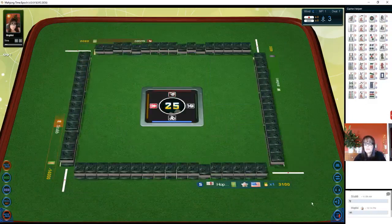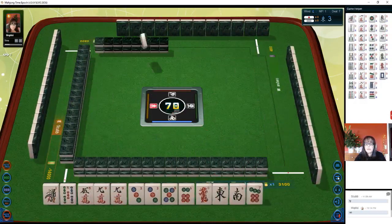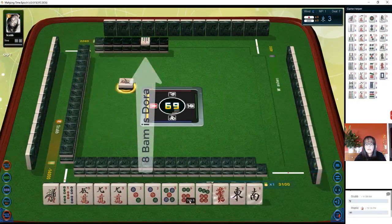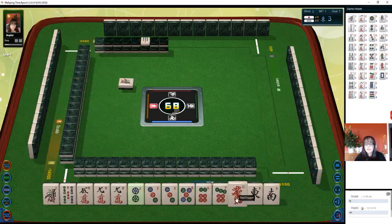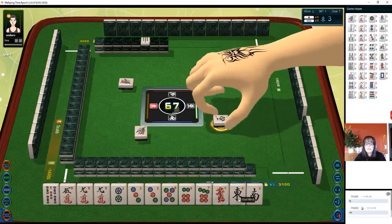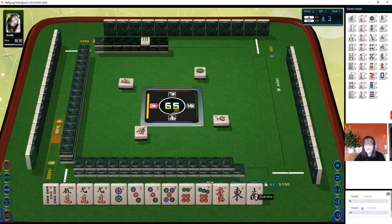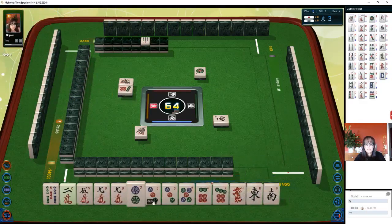All right, here we go. Eight bam is dora. Let's see — we're in south seat. East and red we do have. Pair of nines, let's get rid of the one bamboo. I'm thinking about east and south — those are both value. All these three honors are valued honors. If we could pair one we could go for yakuhai. Seven dots — we already have a chi. There's a two. Let's get rid of the five — five bamboo. Okay, one-two-three, pair of threes, potential chi in dots.